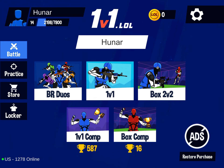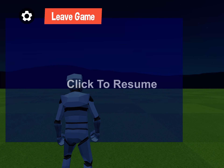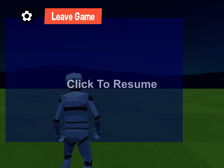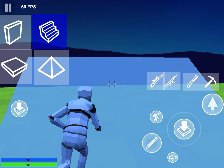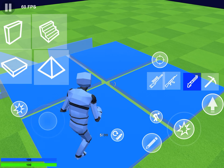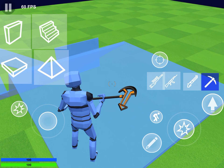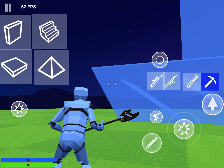First, you guys have to copy these settings — especially the reset edit button. Because without the reset edit setting, look, this is how I edit. I can't even flow myself. Look, I'm not even able to flow myself without this setting. It's just impossible without it.